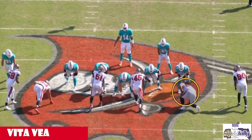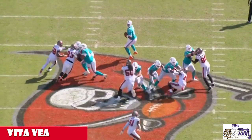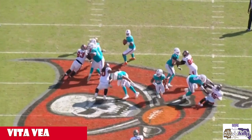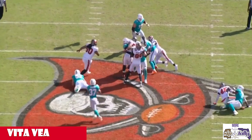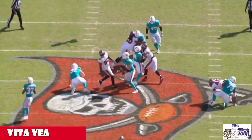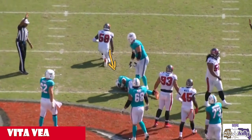Look at his quickness right here — coming right off Devin White's butt, which is how he was taught. He lit the center; the center luckily gets just a piece on him. He uses the arm-over to push him down. He didn't really get a sack, but look at the legal finish. He's already wrapped up by 58, but 50 gets a massive hit on the QB. All those things take a cumulative effect on the quarterback — that's the image you don't want.